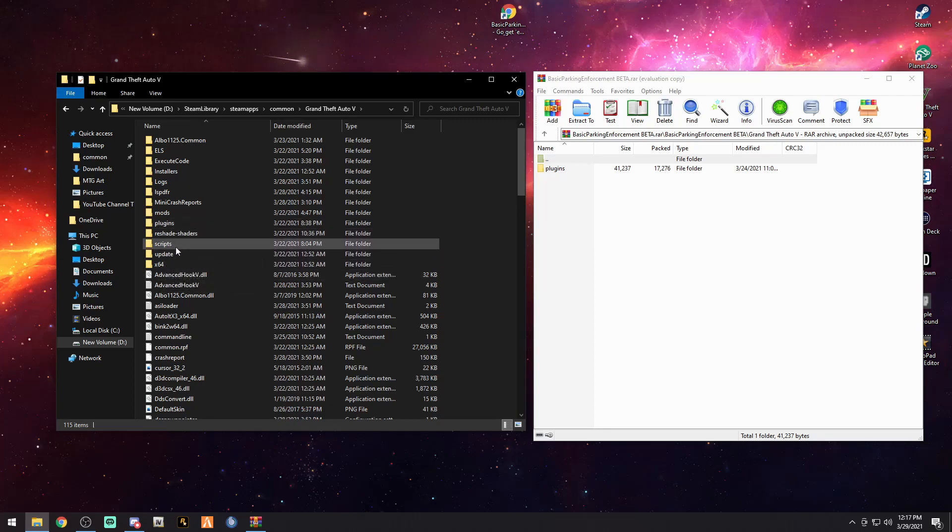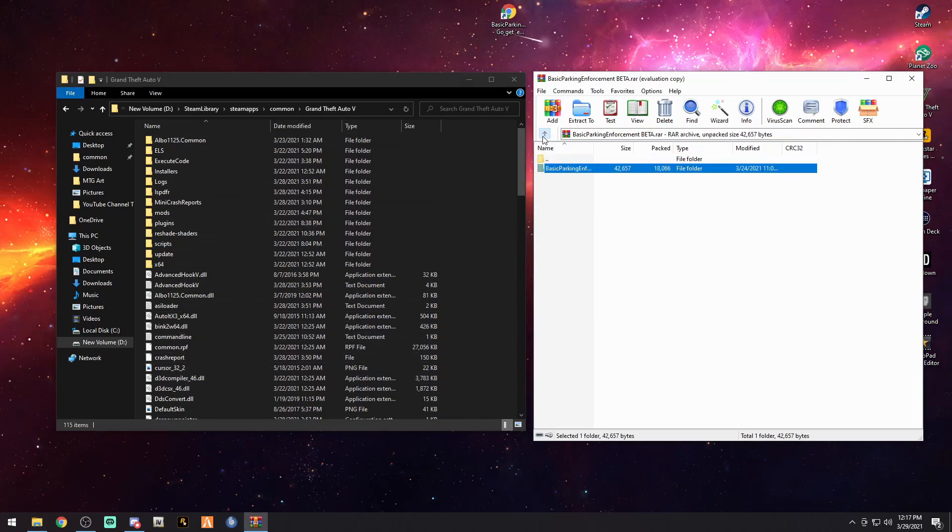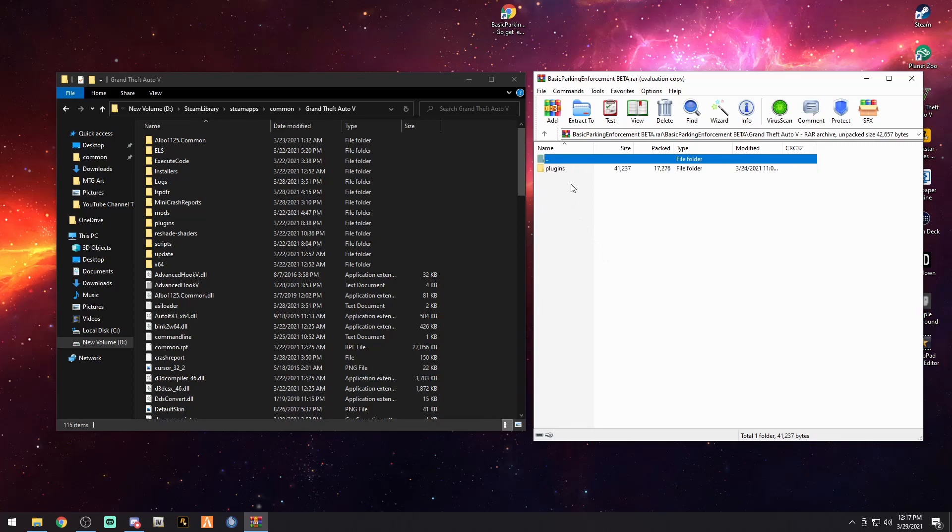Here is our main directory front page. As you can see we've got our plugins folder, scripts — you might not have a scripts or mods folder — LSPDFR, everything right here. Double click the basic parking enforcement folder in your WinRAR window, then double click your Grand Theft Auto folder. You're going to want this plugins folder — simply drag and drop it in. That is it.